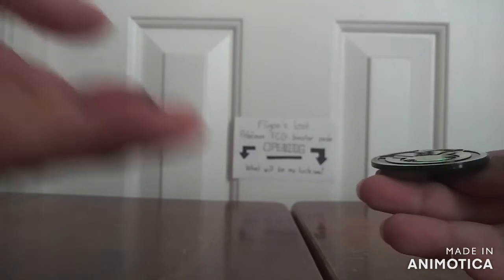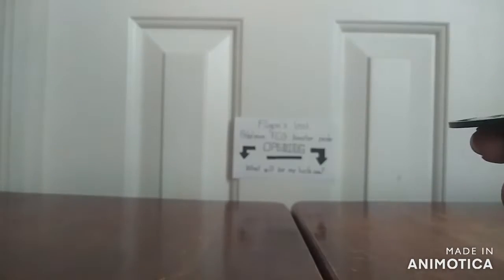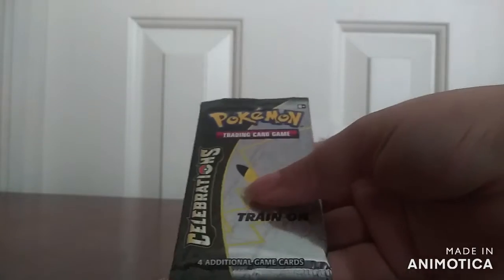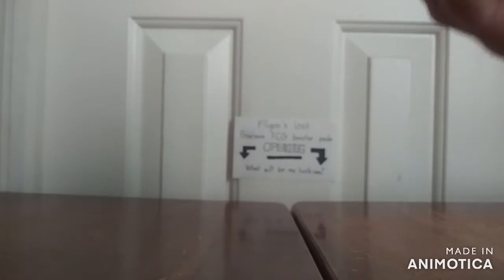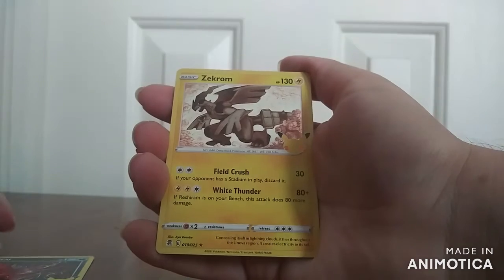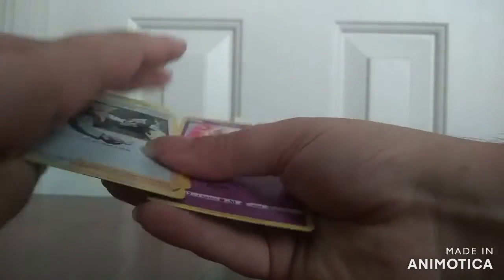Really, a coin is better off being a third of its original size. Anyway, onto the packs. These contain four cards and they're all rares, so nothing too special about these. So we have Yveltal, Zekrom, Professor Oak's Research, and Mew. That's it for pack one.